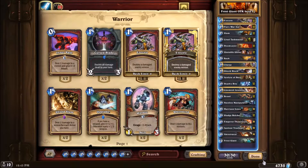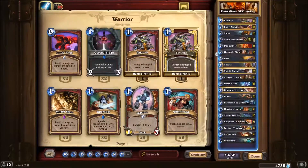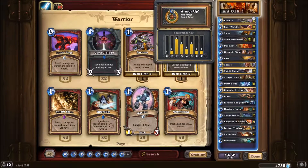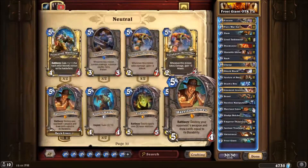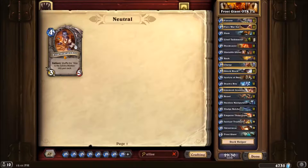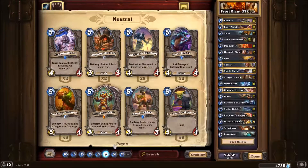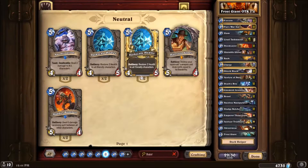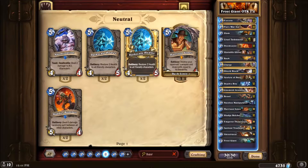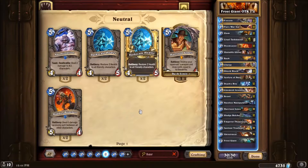Here we have my own version — it's kind of taking the same tools as that other Warrior OTK, except the differences are, as you can see, just take a look at that. This deck is pretty refined; it's gone through a lot of testing. We should put it out of beta, which is like version 1.0, because it's pretty good. Harrison is kind of a flex spot. I originally had two Gnomish Inventors, then took one out and put in an Elise just in case the one-turn combo failed. I put in Harrison because there aren't really that many control matchups in the dumpster ranks — rank 16, which I'm currently at. I got to rank 15 with this; I won like six in a row from rank 17.